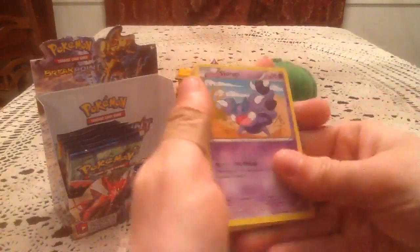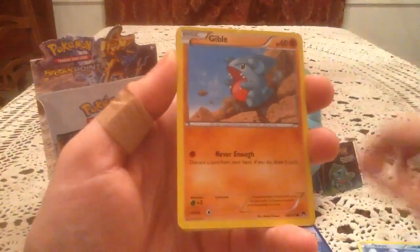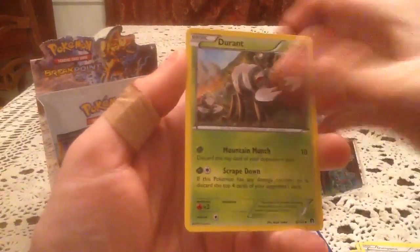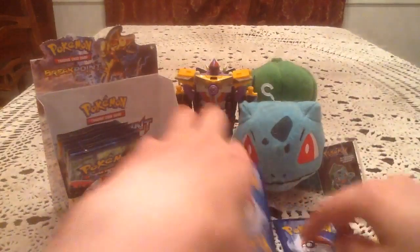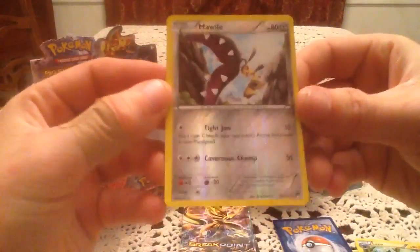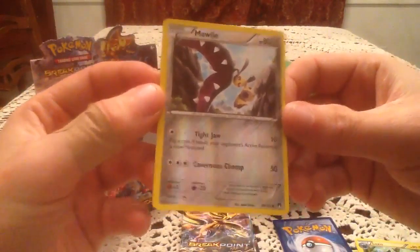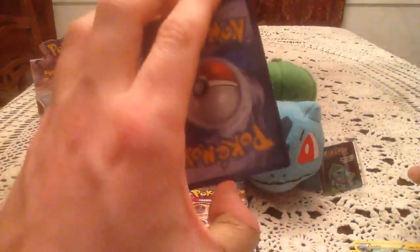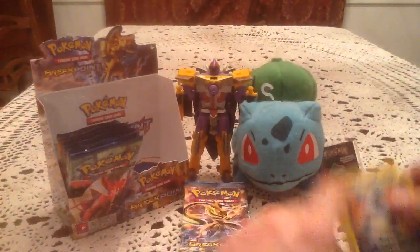Pack number four. So here we have a Skorupi, Staryu, Gibble, Seedot, Chikorita, Dunsparce, Durant, and Luxio. The reverse holo is Mawile, so that is an uncommon, number 78. I'm missing this one as well, so we're going four for four. I'm very happy with that. The rare is Pangoro — just a non-holo but totally okay.